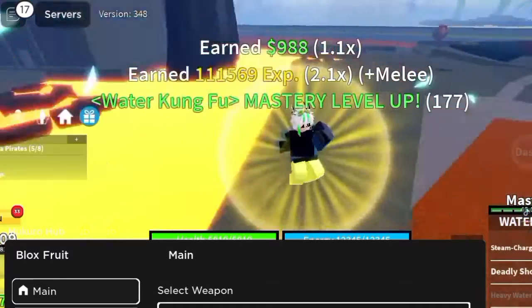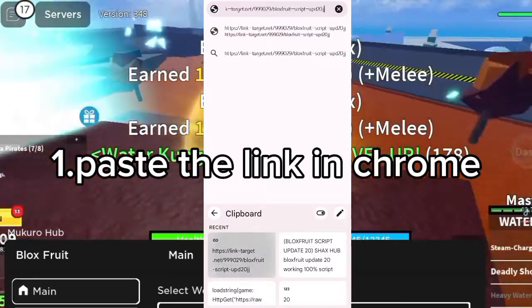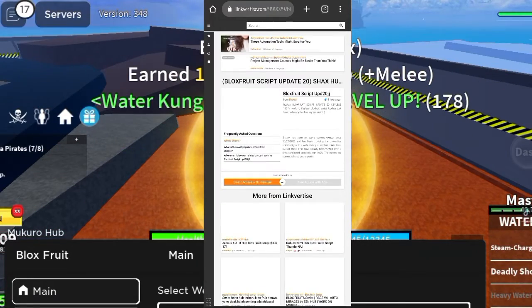First thing you need to do is copy the link that I will put in the bio, name it 'script', and paste it in Chrome. Then you will see this page.